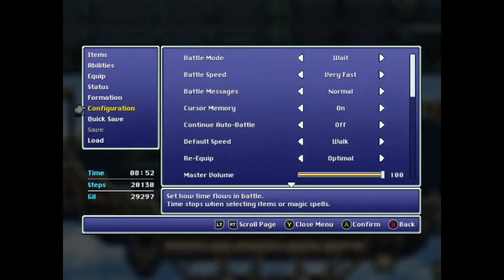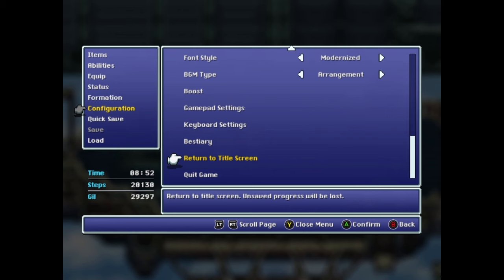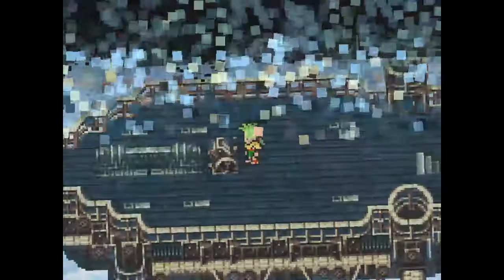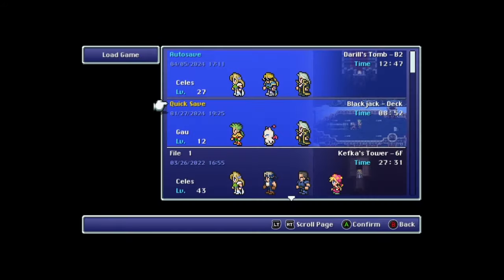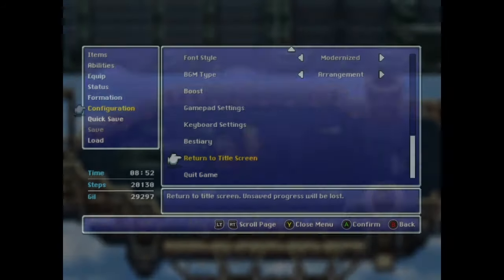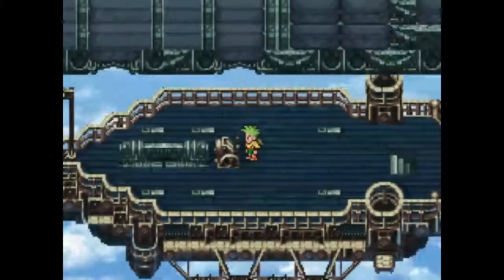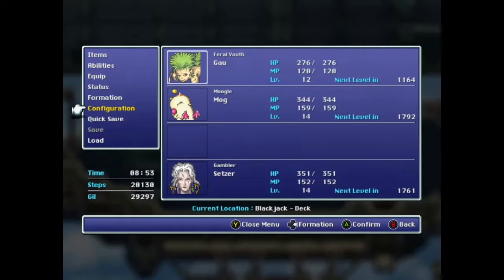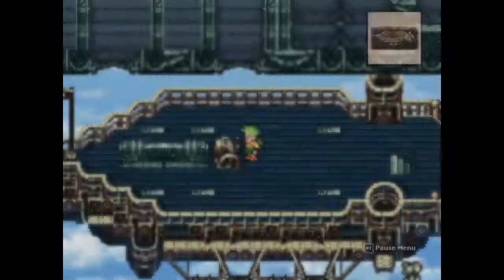Now reload your quick save on the airship before the Floating Continent. As soon as it loads, open your menu and place your cursor on Configuration → Return to Title Screen. Because we set our cursor memory to On before we saved, it will keep these options selected the next time we open the menu. Now quickly exit and enter the menu. The goal is to open the menu at the exact same time as the dialog box appears that starts the Imperial Air Force battle. This takes frame-perfect timing, so if you miss it, just let the battle start, open the pause menu, return to the title screen, then select your quick save to try again. Just remember to reset your cursor position to Configuration → Return to Title Screen at the beginning of every attempt, since that won't carry over.